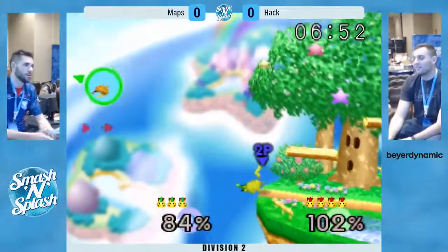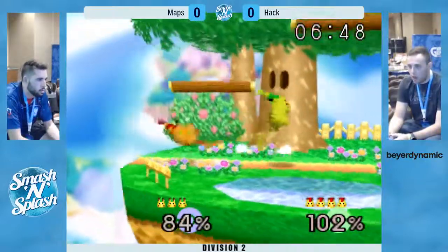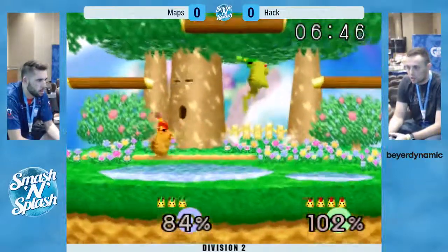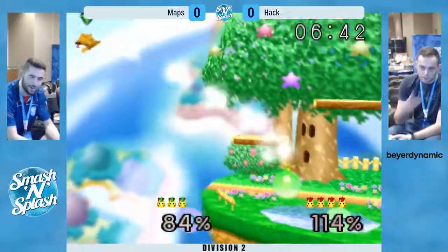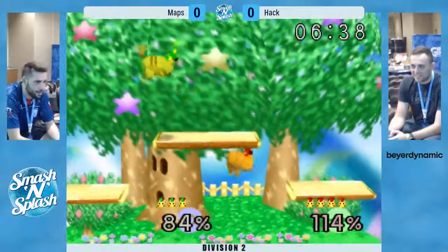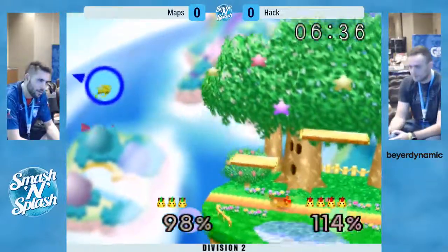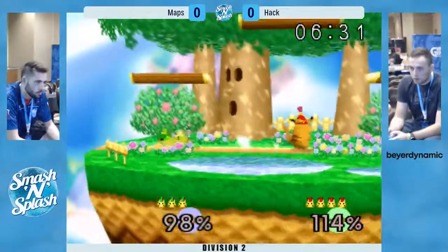Unsurprisingly, Maps was able to get back from that. Good angle again from Hack. Definitely a bait from Maps there — Hack was not having any of it. Both players kind of just whiffed on grabs. Maps overextended there a little bit; he doesn't have a jump. Good — that was really smart of him to get to the side flat.